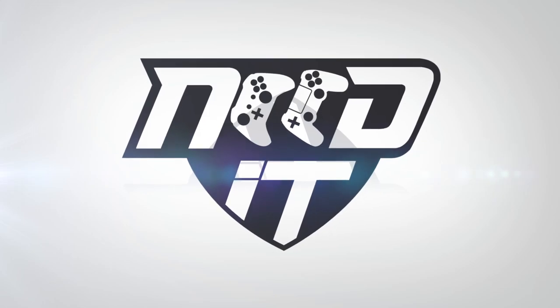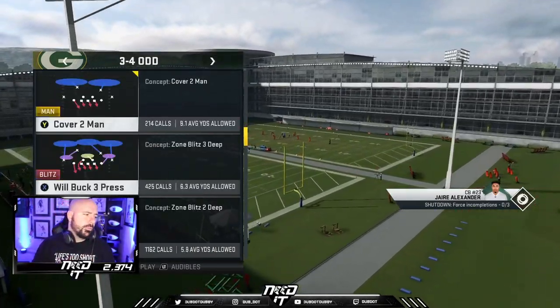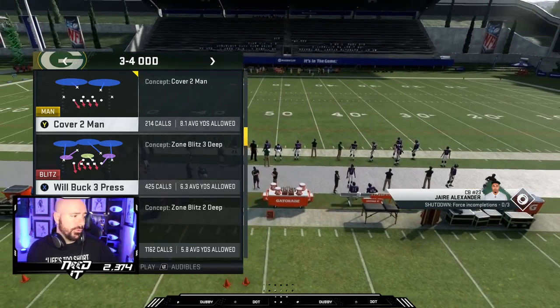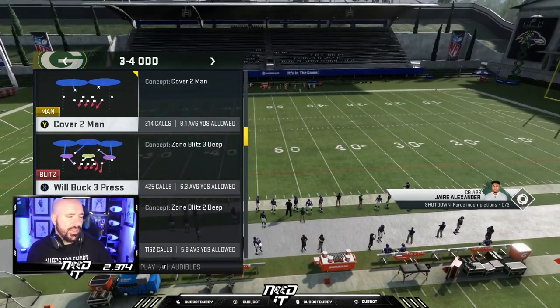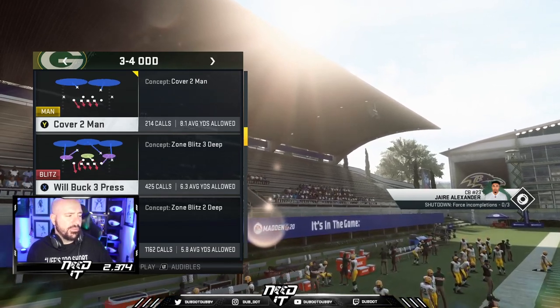Let's go to practice mode here. Now I like to run Will Buck 3 Press. What I want is the purple zone linebacker — it's on the right right now — I want that on the side of the wide receivers. Most of the time they'll put that to the wide side, so if it's to the left I'll go ahead and put it there, and so on and so forth, but for now we'll leave the stock purple zone on the right side.